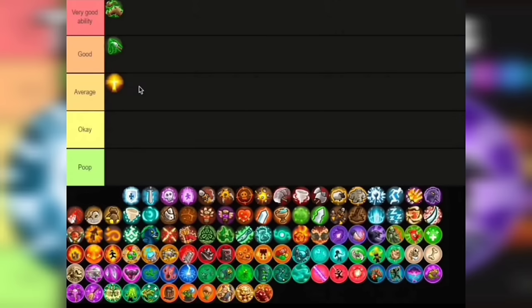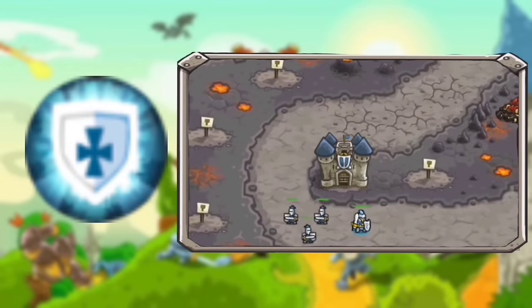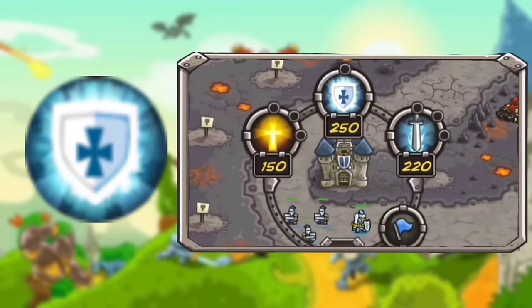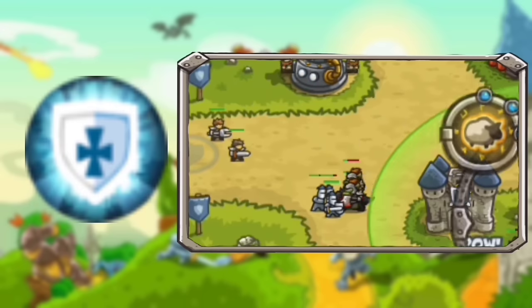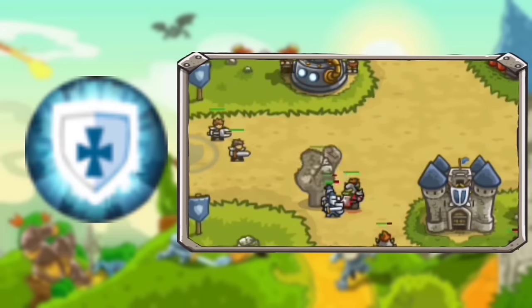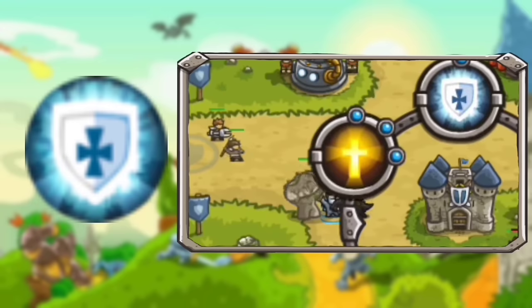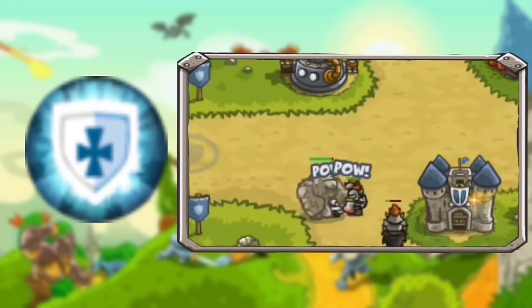The next ability I really like about paladins is Shield of Valor. You get 3 guys with high armor, which is really good. Your paladins can soak up tons of damage and heal up thanks to Holy Light, making them sustain even more. Comparing this to another tanky barracks like the dark knights — for dark knights you only get 2, whereas for paladins you get 3. Sure you have to pay extra, but it's worth it. I'm putting this in Good tier.